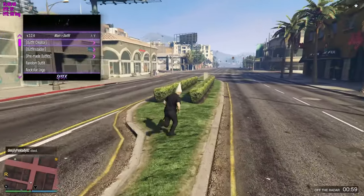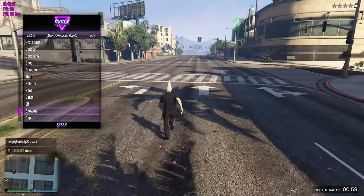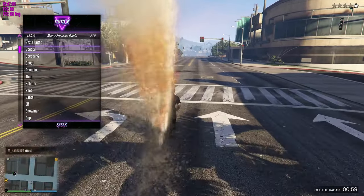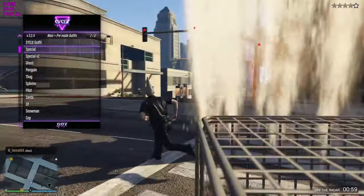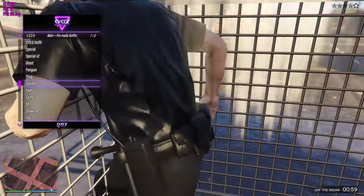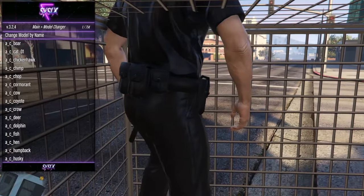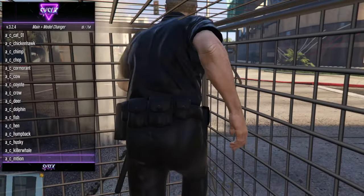Then you've got your outfits. You've got Outfit Curator, Outfit Loader, and Pre-Made Outfits. It reminds me of the PS3 menus where you could do all of the pre-made stuff — I'm pretty sure all these outfits were in the PS3 menus as well. Then you've got your Model Changer. You can be, like, animals and stuff.